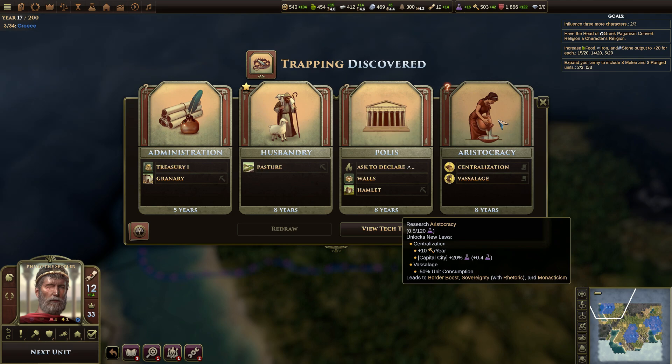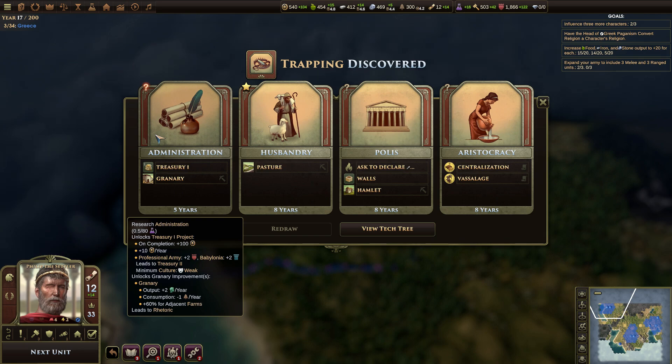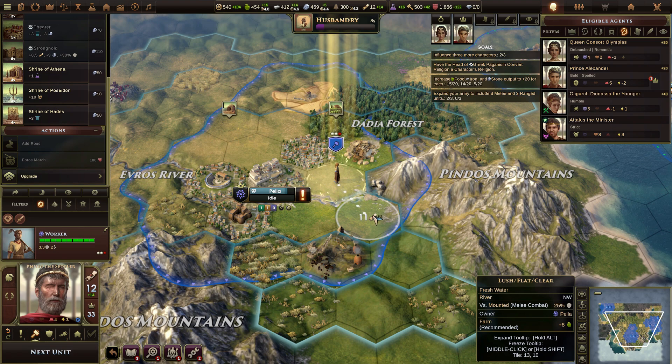Okay, these are not fancy cards — I want this. Unlocks new laws. Centralization — capital city gets science. Vassalage leads to border boost. Sovereignty with rhetoric and monasticism. Is free work up in forestry? Unlocks hamlet and private — they don't really know how to do hamlets. Administrative — granary was what I was looking at earlier. Yeah, that's good. That's good. You were building a farm. I was looking more at quarry but sure.